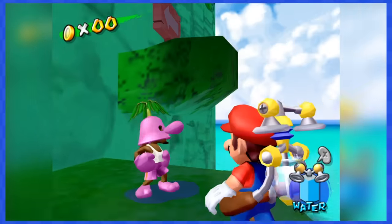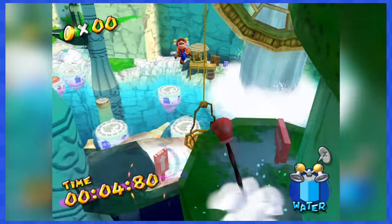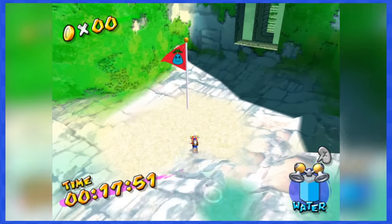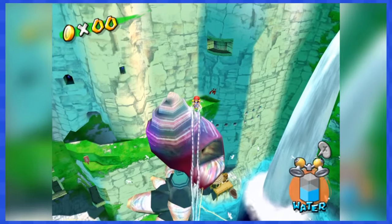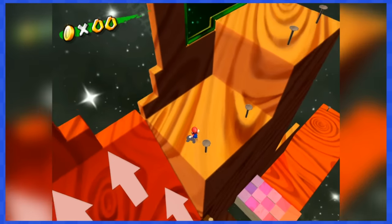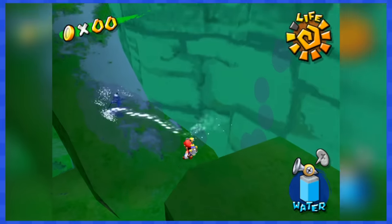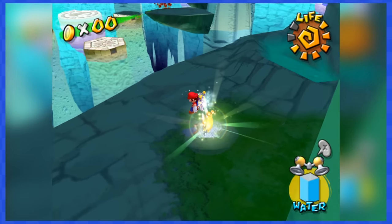Noki 5 is yet another race with Il Piantissimo with zero coins on the way, so this one is easy. The same can be said about Noki 6, where you just make your way up platforms to the secret area with no coins on your path. Finally, chase down Shadow Mario once again to get his shine sprite and clear Noki Bay for good.